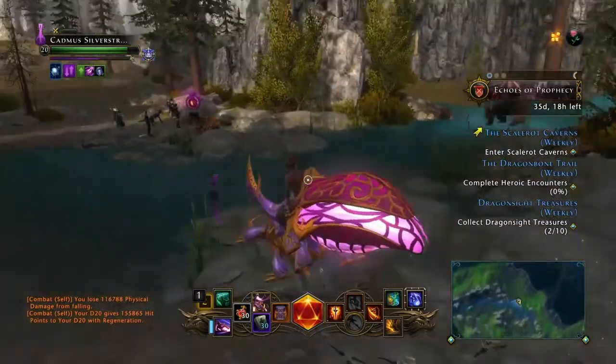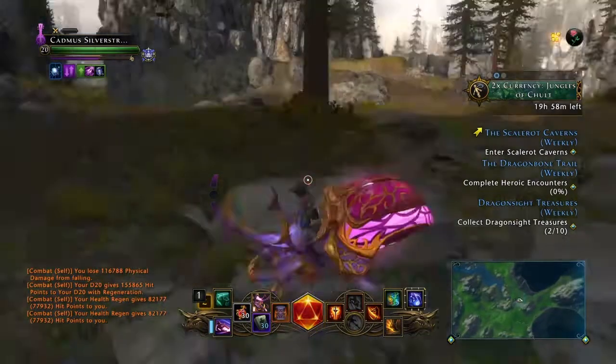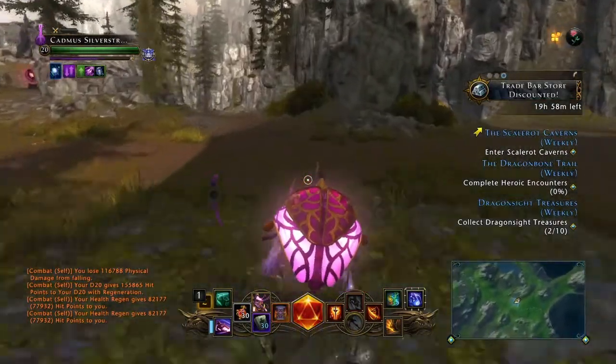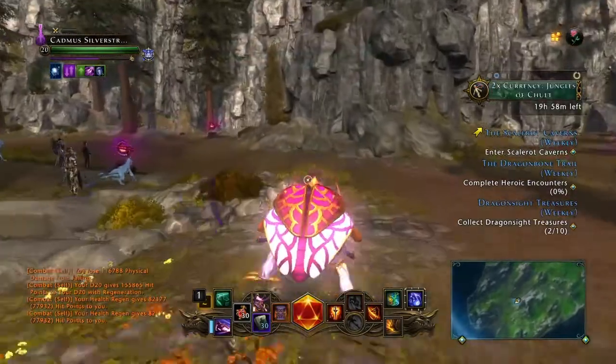I'm going to run over here and show you the other two mini-bosses. The other two mini-bosses are stationary — they don't walk around like this guy. He likes to walk around and wander this path and then head off down that way. His spawn time is pretty quick so you generally catch him over here.